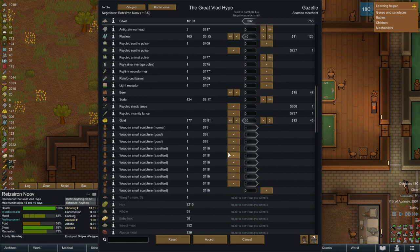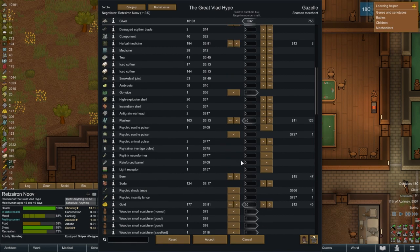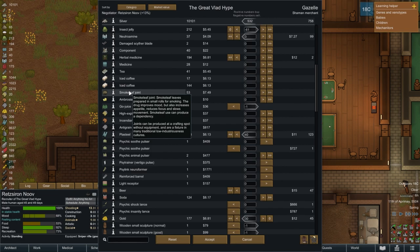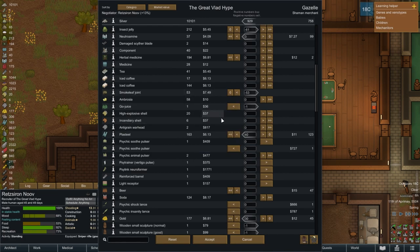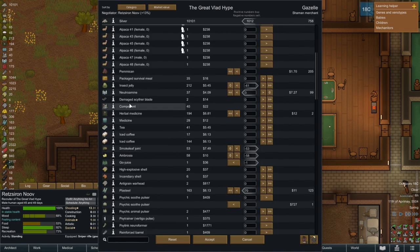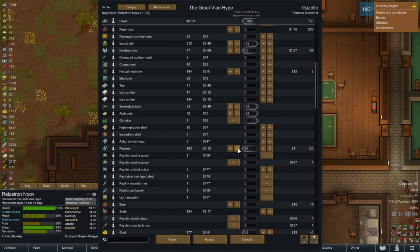We're going to need a lot of plasteel for bionics. Smokeleaf joint — I don't know how I got these. Maybe someone left them as a gift. Buy all the plasteel, and more plasteel. Get some plasteel and gold, and a little bit of nutramine. Didn't have to trade too much for it.